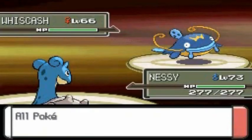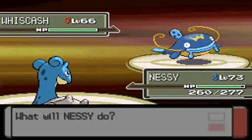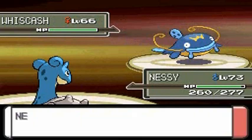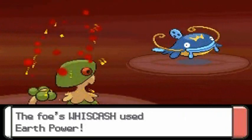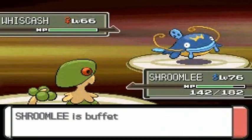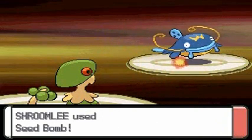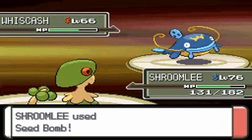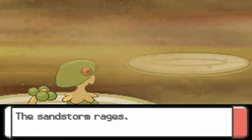She comes out with Whiscash, which is both a ground and water type Pokemon. I'm going to use Perish Song and then switch out — remember, three turns pass and both Pokemon faint. I'll switch out to Shroomlee. The Whiscash comes out with Earth Power and doesn't take much, but there's a sandstorm buffing things a bit. Let's go with Seed Bomb — come on, finish him off! There we go, Seed Bomb does the trick. I really didn't need that Perish Song.